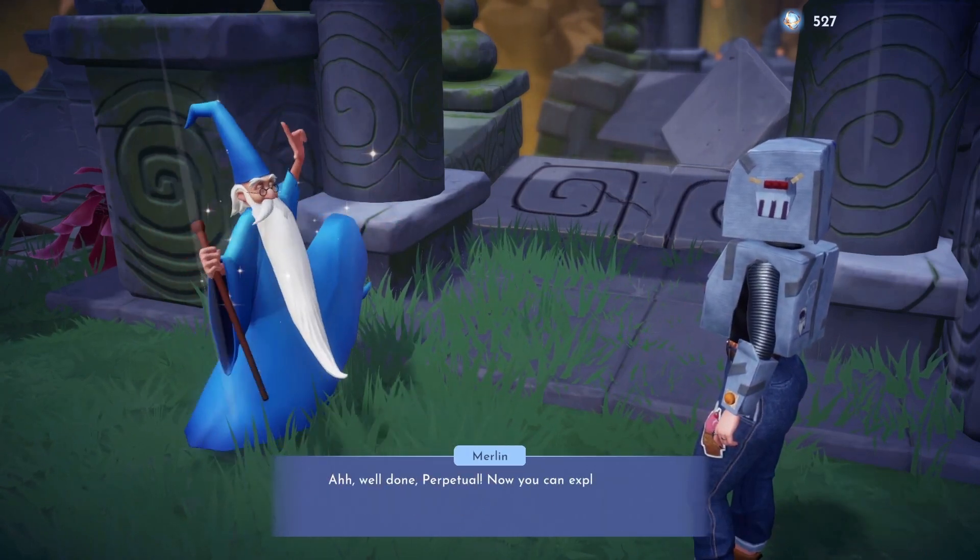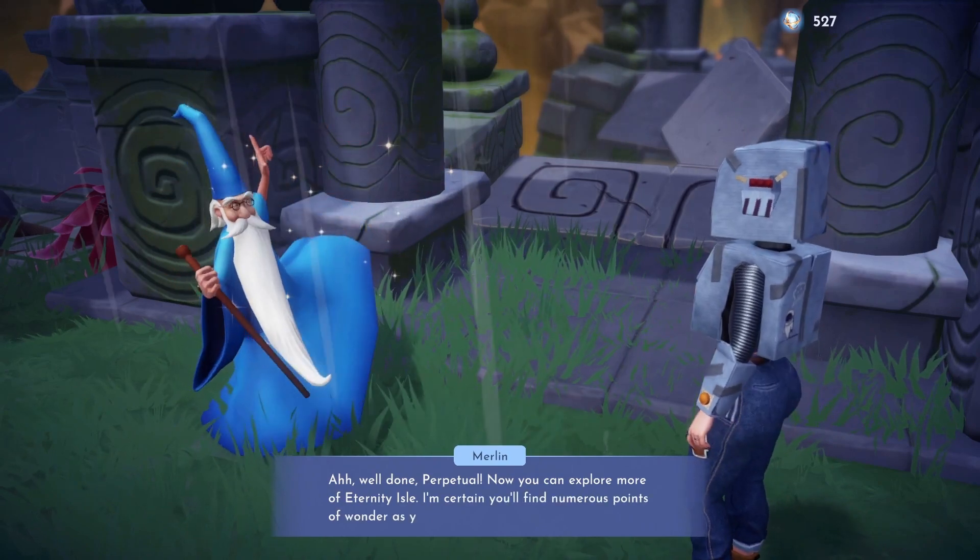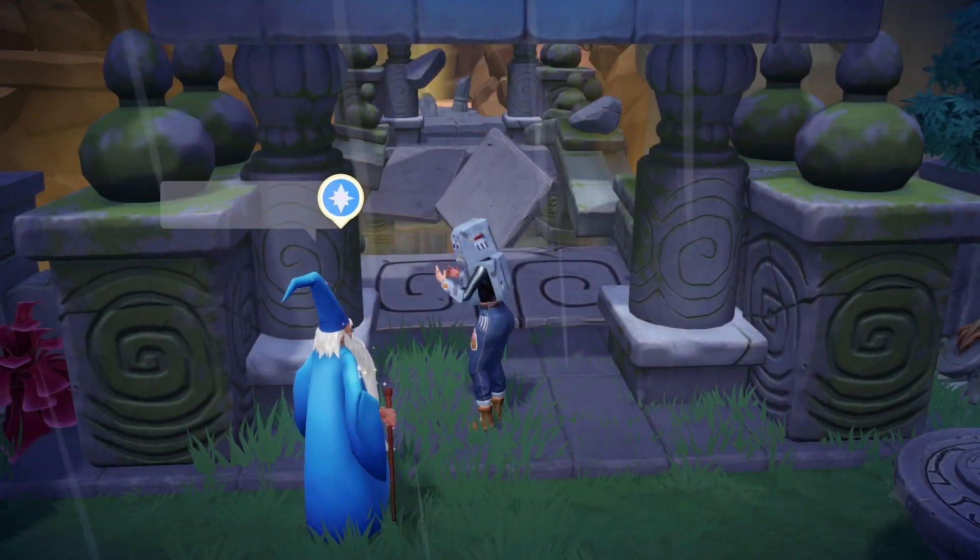Once you're done with Gaston, we can head into The Wild Tangles to help Rapunzel in the quests: The Ancient Door, The Sundial, and The Tower.